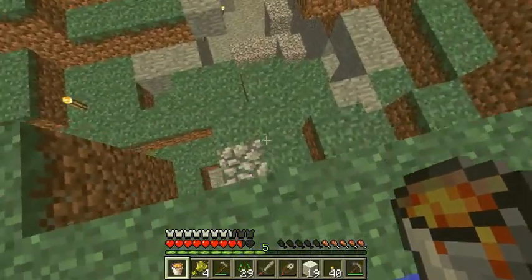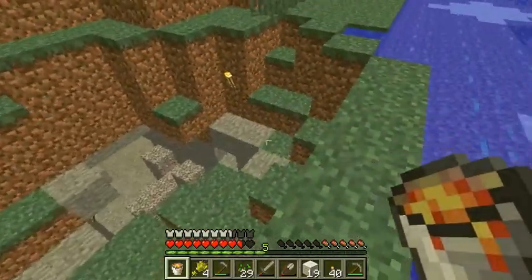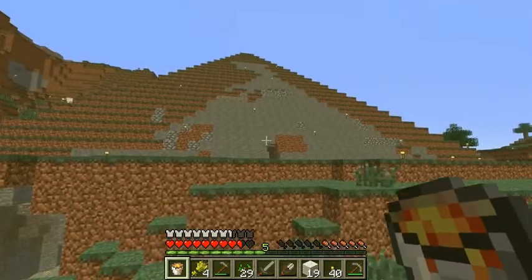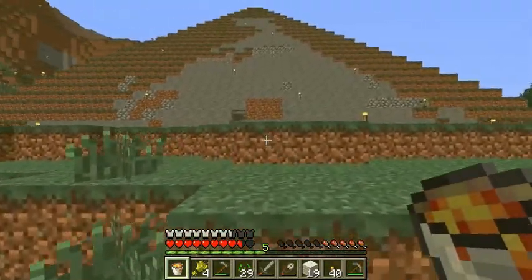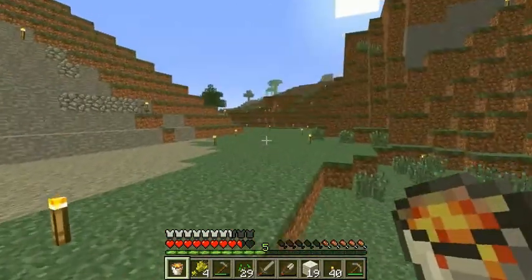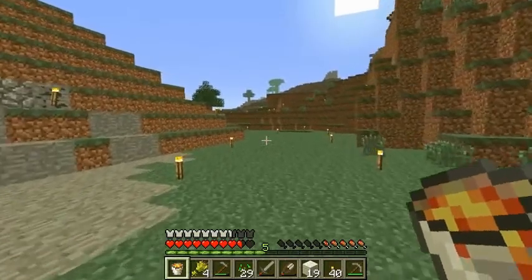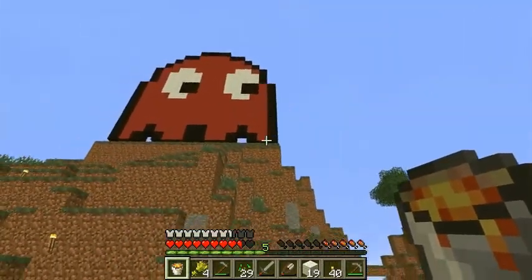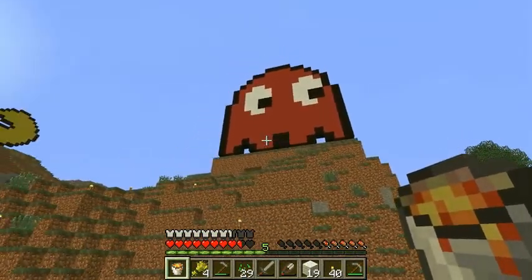Here's the little creeper hole if you remember that. So much work. We actually have a working pyramid now — he's emptying it out right now as we speak. Over here we've got a giant Pac-Man and a giant ghost, which I think is pretty awesome.